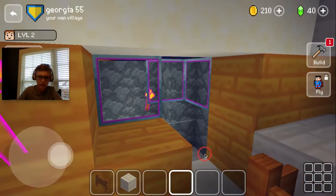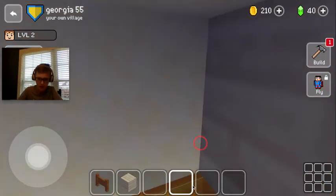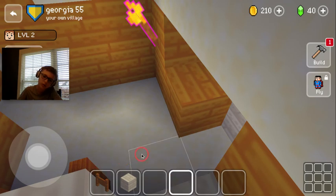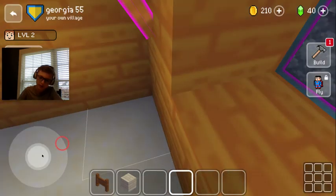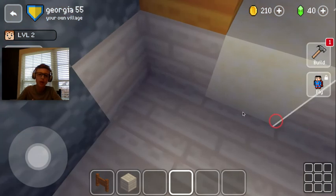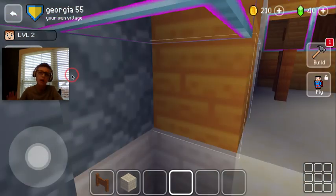Let's see if I can get through the door with the fence there — nope. I'm gonna break part of the fence so we can get through. This place is just like a hallway; I might put some stuff in here. Not sure what — post in the comments.